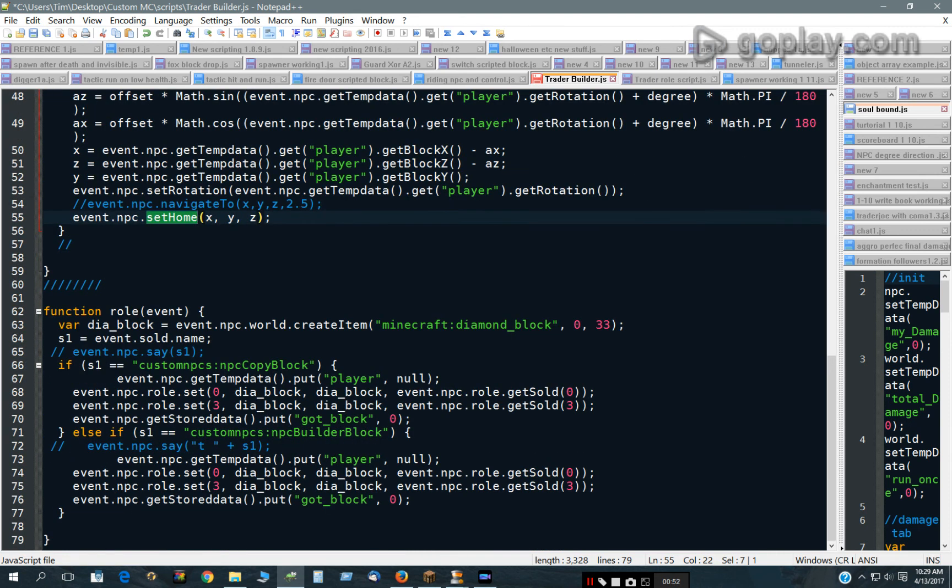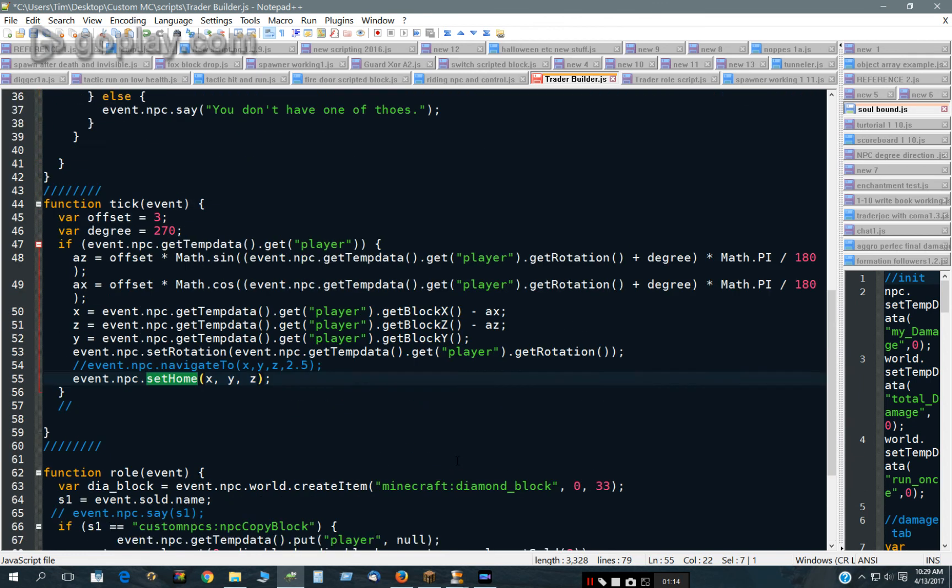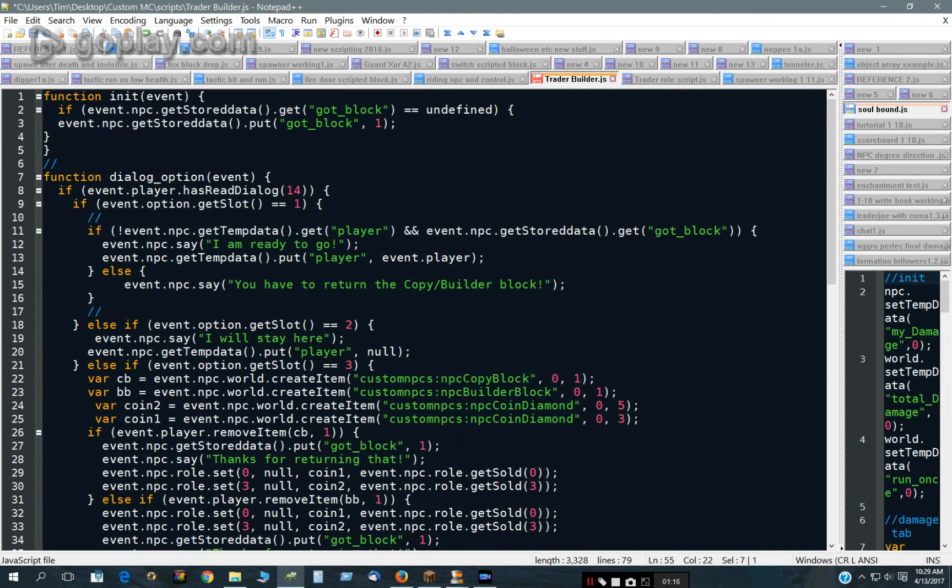And then last, there's the function role, and that just controls when he buys something — it's set to 66 diamond blocks, which makes it very expensive. If anybody has 66 diamond blocks, they're more than welcome to buy a second copy or builder block. So that's the script. It's not too long — it's under 80 lines, really. And that's it. Thanks for watching.